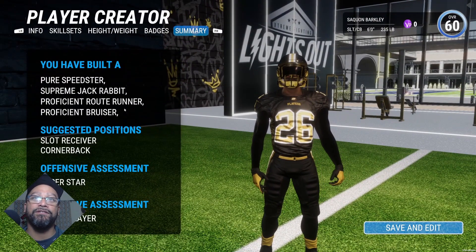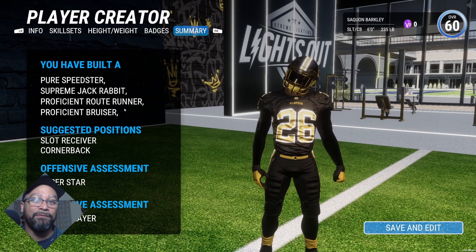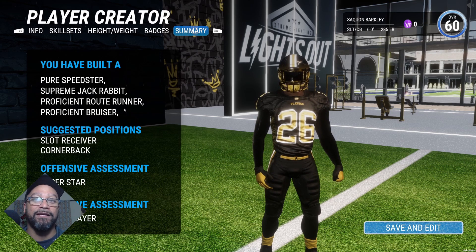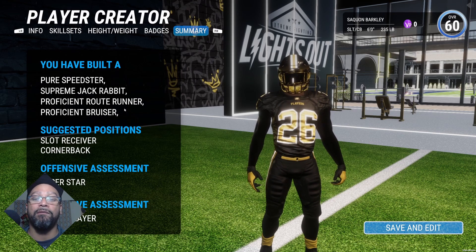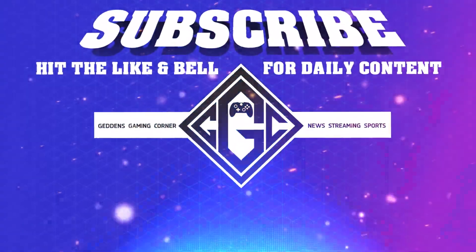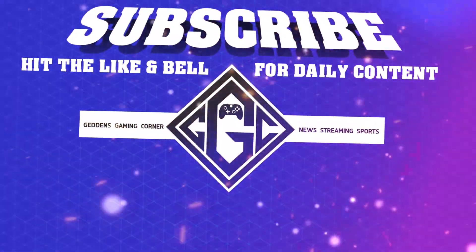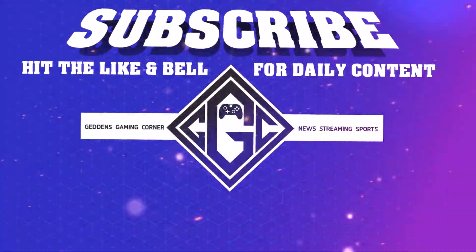So there you have it — a pure Speedster, supreme Jackrabbit, proficient Route Runner, and a proficient Bruiser. This is the beta, so things aren't working properly possibly. The suggested position is slot receiver and cornerback, but I can't imagine that's actually accurate — more than likely it's going to have me as a star running back. They have my offensive assessment as a superstar and defensive assessment as a bench player. This is the pure 100% Saquon Barkley build — we're not going to have any defense. What do you guys think about this build? Do you think it's accurate? Is there anything you want me to change? Do you have a request for the next build? Thank you guys for watching. I do work very hard on these videos, and I really appreciate the fans who actually watch all the way to the end — let me know in the comments. Until next time, this is your boy Geddon, and I'm out of here.